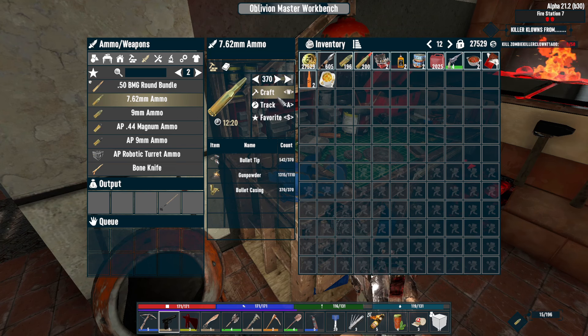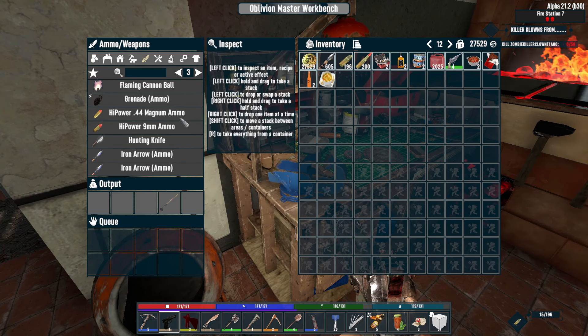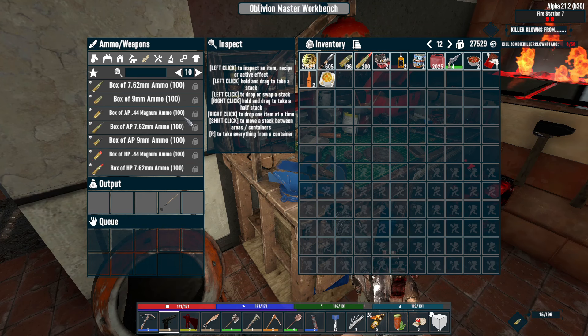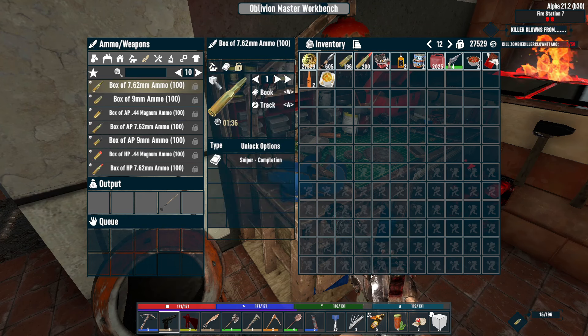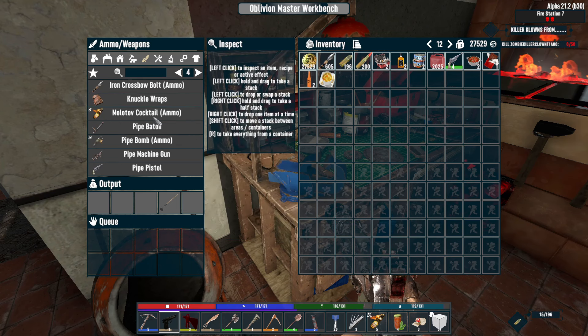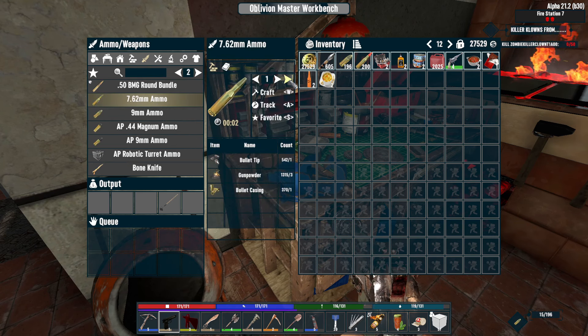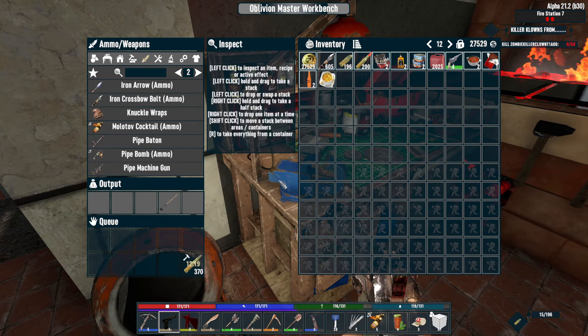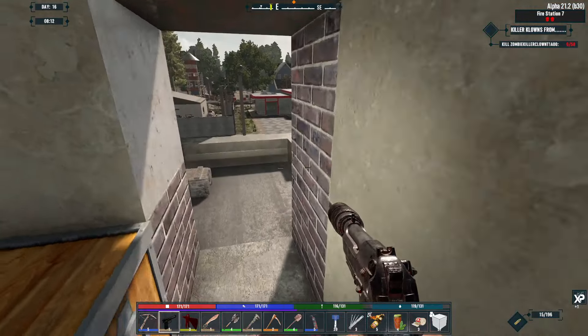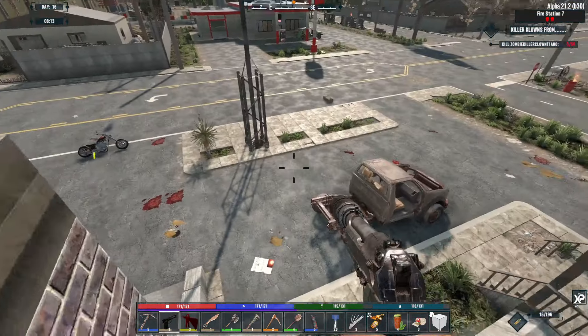I made some gunpowder and bullets — right here. I can throw it in and see how much can be turned into 762 ammo. We're going to have about 370, which is awesome. I can't do bulk ammo yet — I think I'm far from that. To unlock bulk you have to complete the sniper quest. We'll create 370 — takes 12 minutes. When we come back we'll have 376 762 ammo.